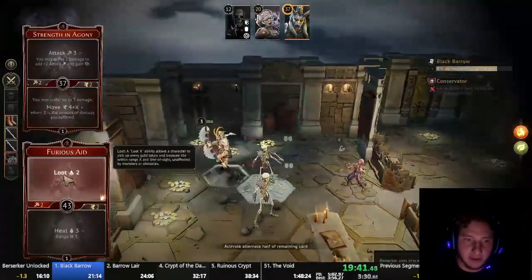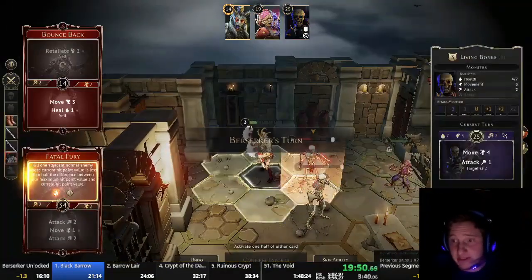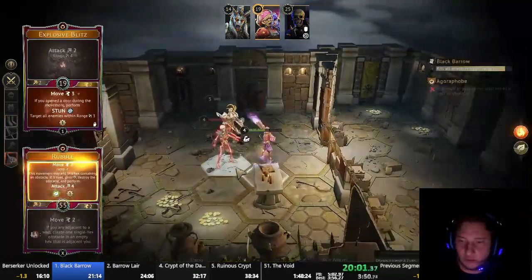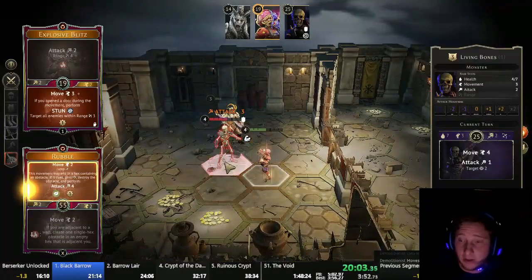Unfortunately these skeletons heal, but Berserker runs in and pretends she's helping — instead just grabs a gigantic pile of loot, and then a Fatal Fury and a Rubble will clean up this room. Level 1 is done. On to level 2.